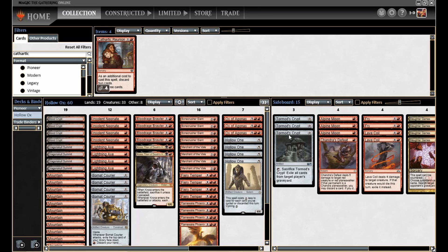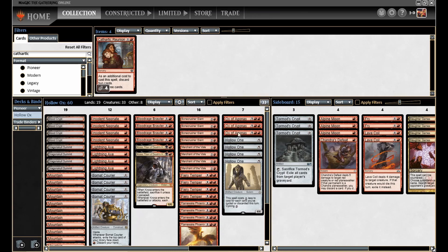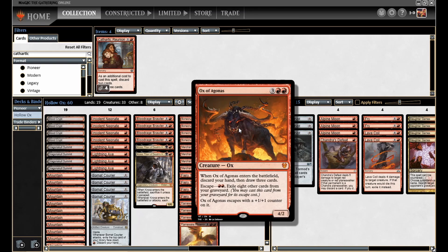The other big threat — I'm calling it Hollow Ox — because the other main threat is Ox of Agonas, a new one from Theros Beyond Death. It's a 4/2 that costs 5 mana, but the idea is we're discarding this into the graveyard and then escaping it for only 2 red mana, in which case it enters the battlefield as a 5/3. The escape cost is only 2 red, but it requires 8 other cards being exiled. So this guy can be tough to cast — it is hard to fill up your graveyard in Pioneer — but we do get there. Hard casting it for 5 mana, worst case scenario, isn't the worst thing in the world, but ideally we're escaping it.